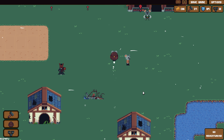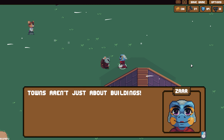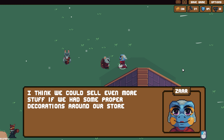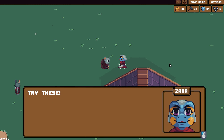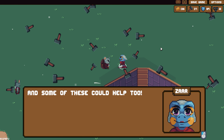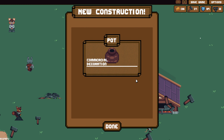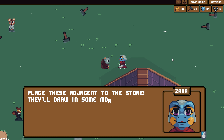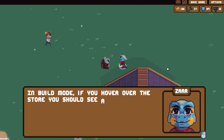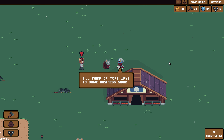Towns aren't just about buildings — they're all about how you organize things. I think we could sell even more stuff if we had some proper decorations around our store. Try these. A crate — commercial thing. Yeah, it's beautiful. And some of these could help too — a pot. Some pot could help. Place these adjacent to the store, they'll draw in some more customers. Build mode — if you hover over the store, you should see any nearby decorations highlighting green. I'll think of more ways to drive business soon.